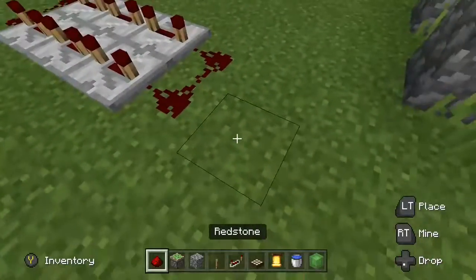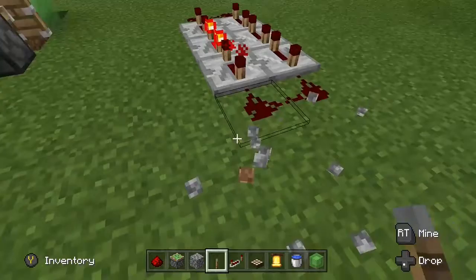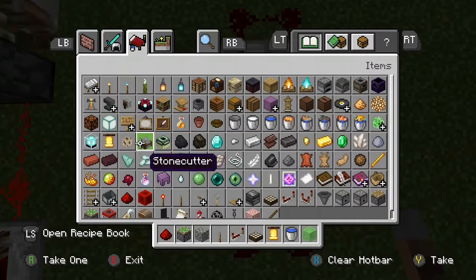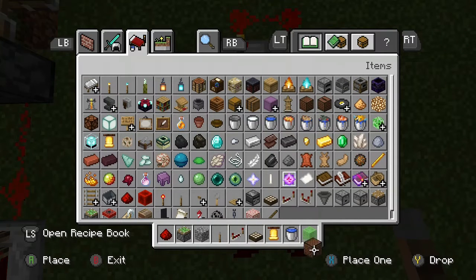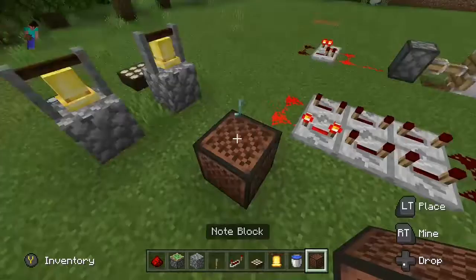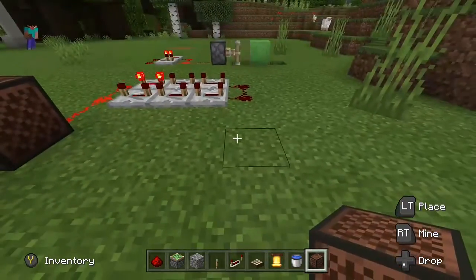I'll build a big clock and it will go like this. Now I'll get a note block. I'll build out. Now whenever the redstone comes, it'll make music.